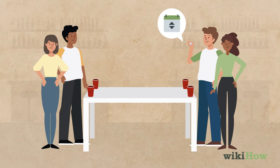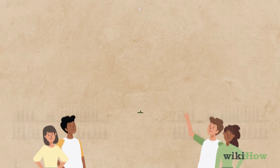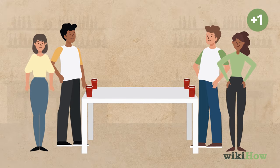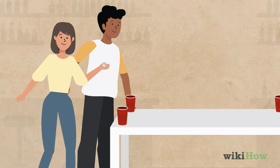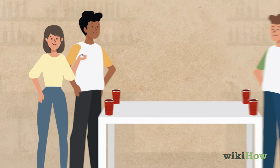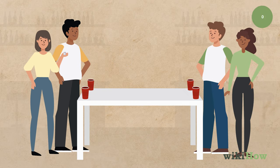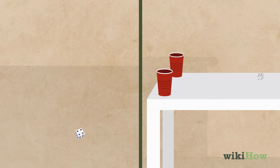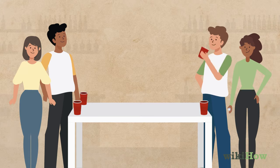The oldest player goes first. They throw a die underhanded across the table, at least five feet higher than the players' heads. If it bounces off the table and lands on the floor, they score one point for their team. If a player on the other team catches the die with one hand after it bounces, the throwing team gets zero points. If the throwing player misses the table completely or lands the die on the table, they take a drink.